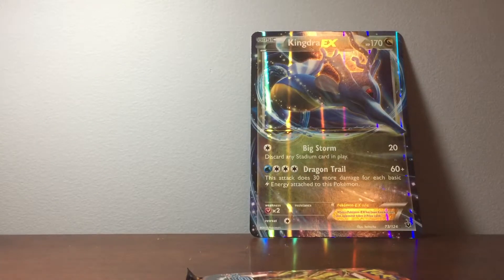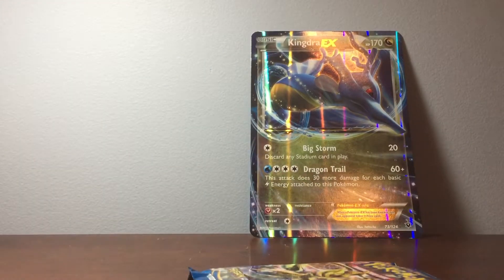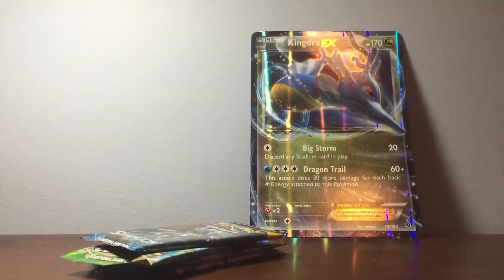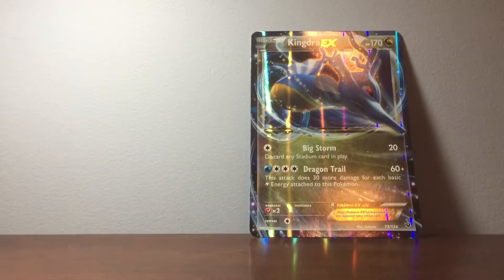And then the packs — we have Steam Siege, Breakpoint, Fates Collide, and Sun and Moon. So we have four packs. It also comes with a code. I set the code off to the side because we'll be using that, and we have our four packs here.